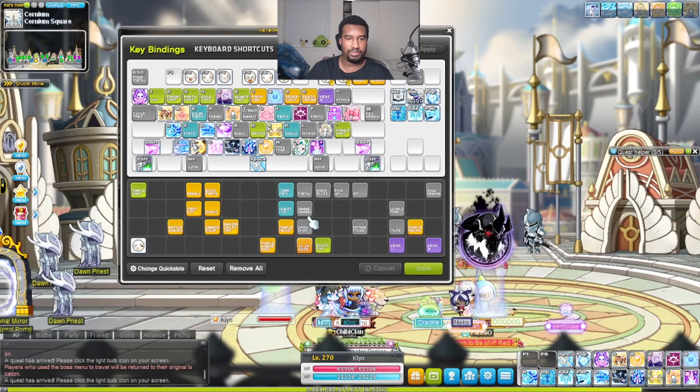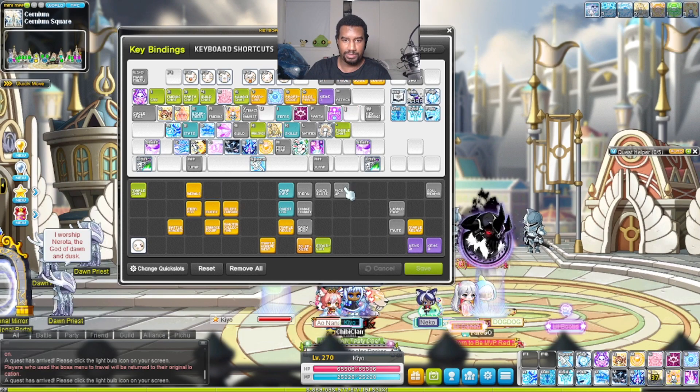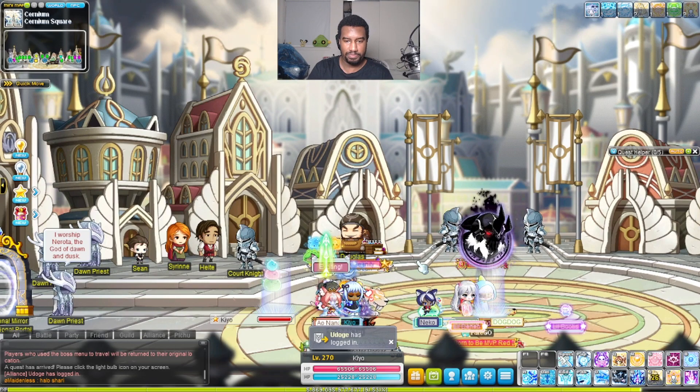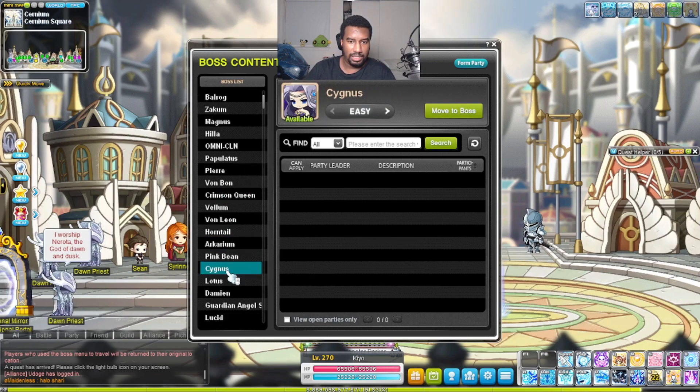The final way is the Boss Party tab — there it is, you can see it right here on the bottom. The Boss Party tab will open up that same window.